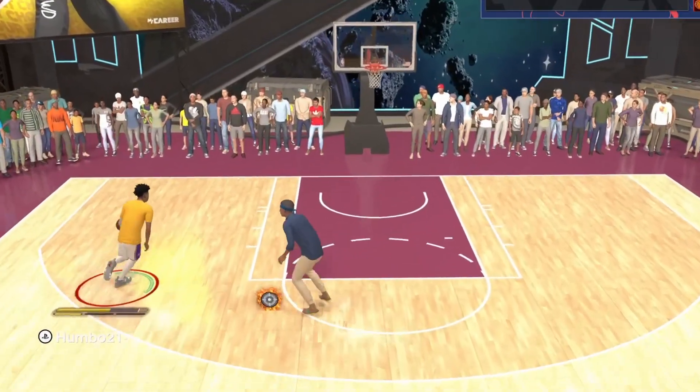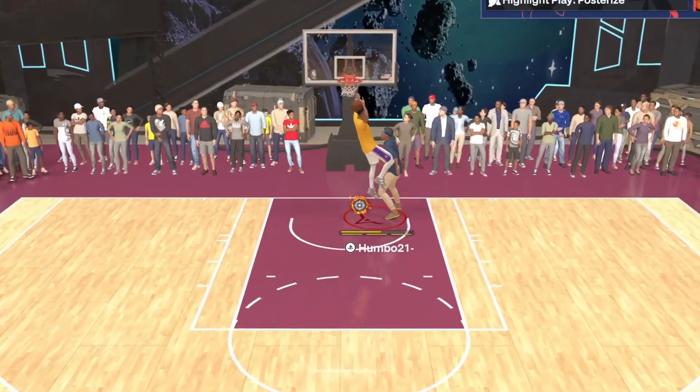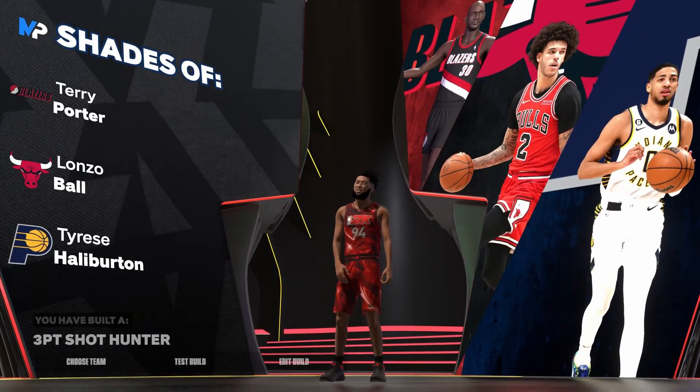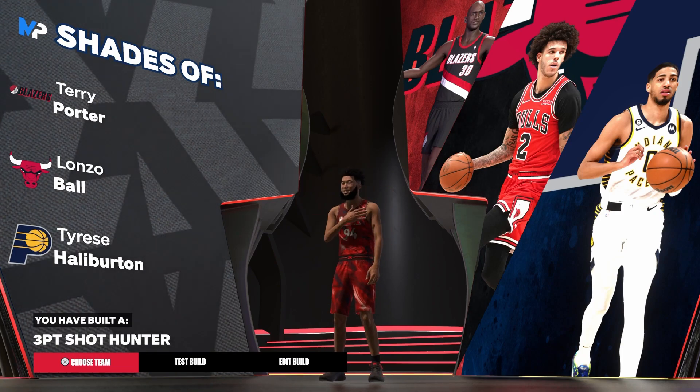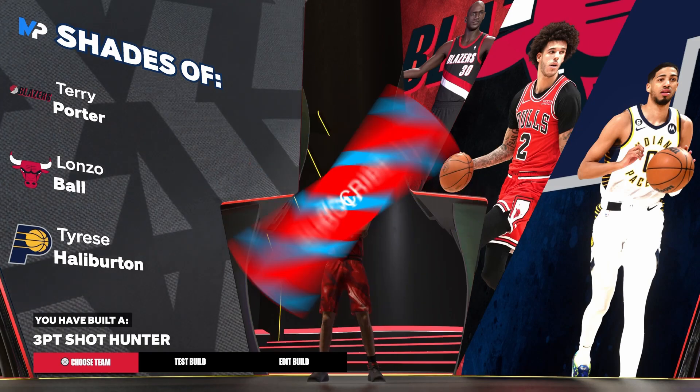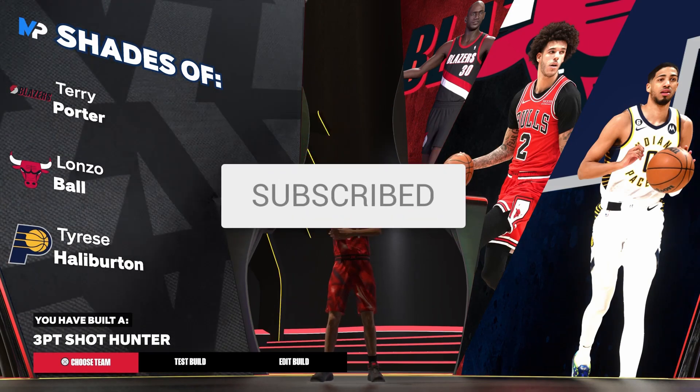I don't have crazy vertical or anything either — you can see my physicals: only a 55 strength so I can get silver Clamps, and only a 55 vertical. That's literally all you need. The 75 driving dunk is too good in this game. Here's the full build if you guys want to copy it. The build archetype has shades of Terry Porter, Lonzo Ball, and Tyrese Haliburton — it's a three-point shot hunter, which makes sense since you'll primarily be three-point hunting. Please subscribe to the channel.